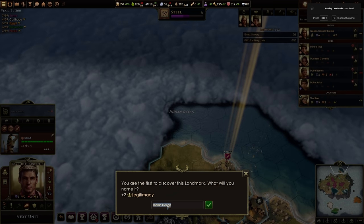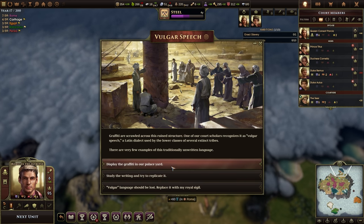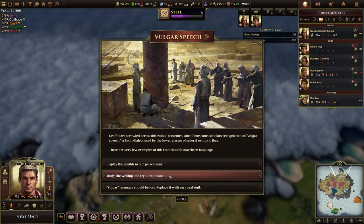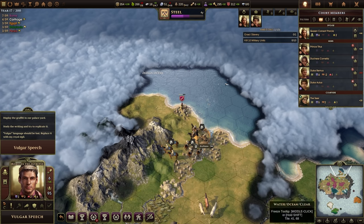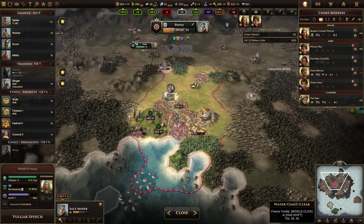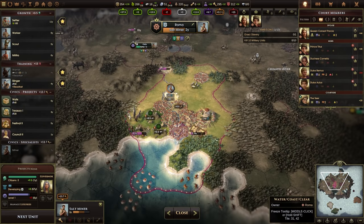We have discovered the Indian Ocean — extra legitimacy. And we found a tribal village slash ruin: plus 60 culture in my capital or 80 science. Legitimacy can be hard to come by and is a really really powerful long-term effect. 60 culture is nice but I'm not anywhere near a culture event in Rome — it's like 10 turns worth of culture. I think I just take the legitimacy here because in the long run that'll be very powerful.